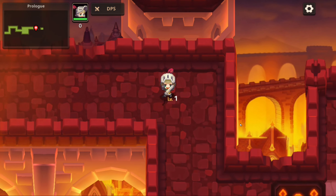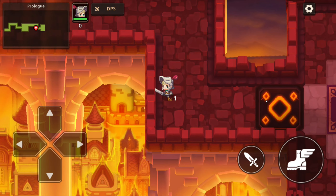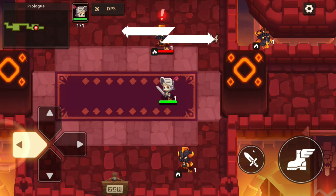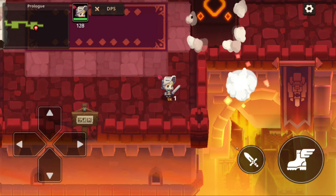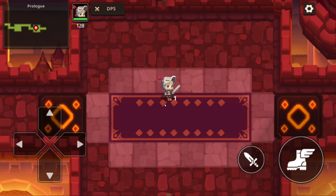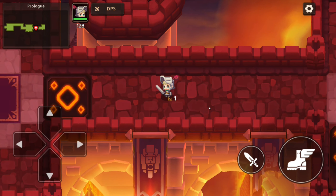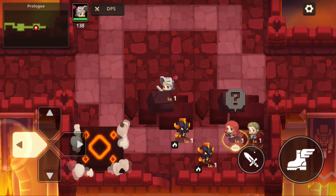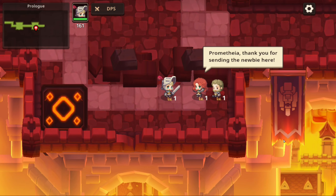Destroy this - she dropped a weapon. Level 1 tutorial sword. How do we attack? It's Q - that's a bit odd. I'll just use the mouse. Smash them. This is mostly the bulk of the gameplay - hacking and slashing enemies. You can have party members with you - it's a fun part of the game but most of it is locked in gacha. Okay, talk to them - Promethea, thank you for sending the newbie here. Quest completed. She gave us a tutorial shield. Equip it.